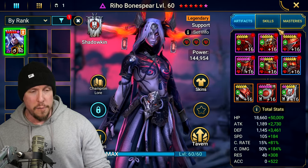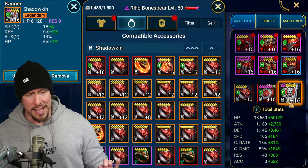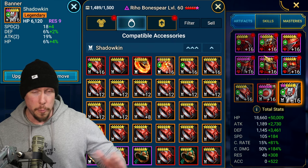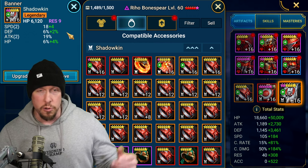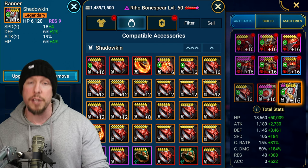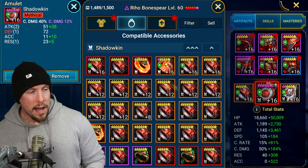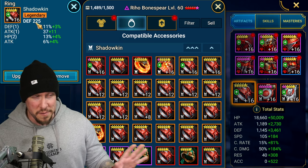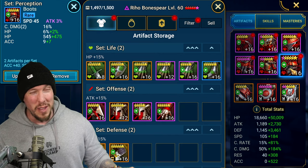She can deal some serious damage for a support champion. On the artifacts: I have HP on the banner — the nice thing about triple perception gear is it lets you sometimes get away with HP, defense, or attack on the banner. For most players, I'd consider accuracy on the banner if you need to hit the threshold for your content. I have crit damage on the amulet and defense on the ring — not loving the five-star ring, but we'll run with it. I do have her fully empowered, so I want to be transparent about that.